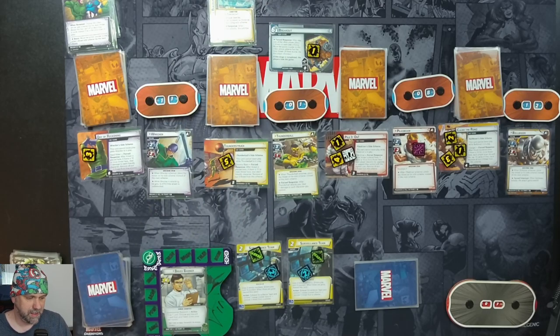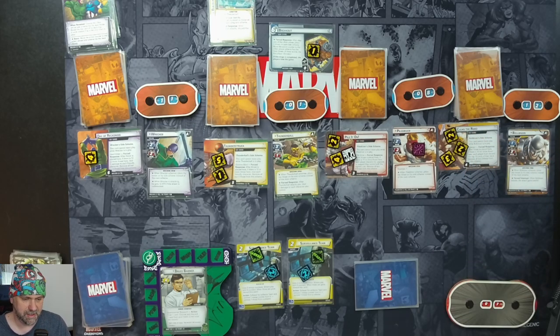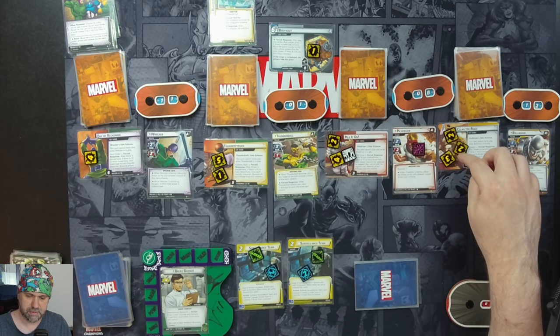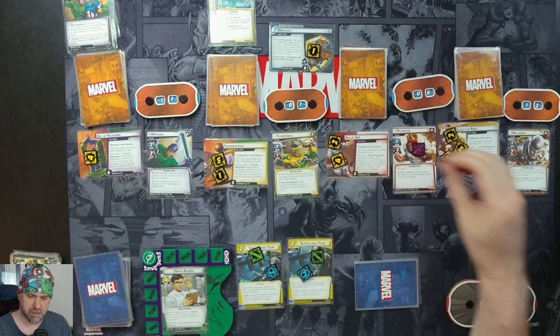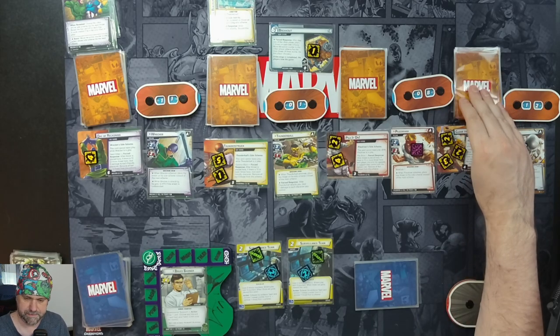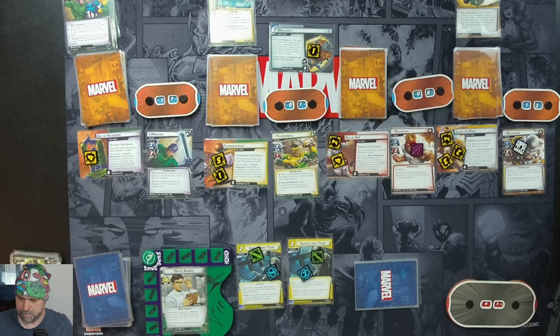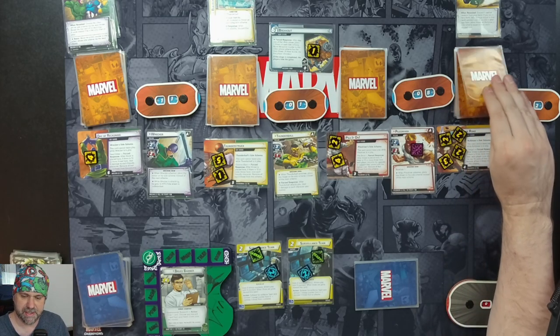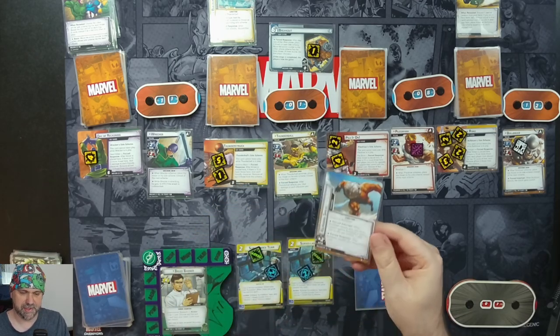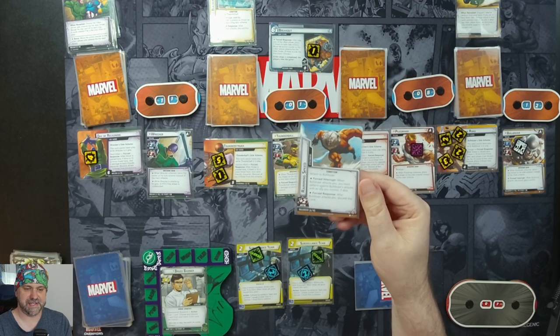One threat goes on the main scheme, then one on everything else. We move the active token to the villain with the most threat — that's going to be Bulldozer. So he's going to scheme for one plus one, so two threat total, taking that to nine out of ten. Then we get our encounter card: attached to Bulldozer — when Bulldozer attacks you, you must defend against Bulldozer's attacks with an ally if able. After Bulldozer attacks, discard this card. It's giving him plus two to his attack.